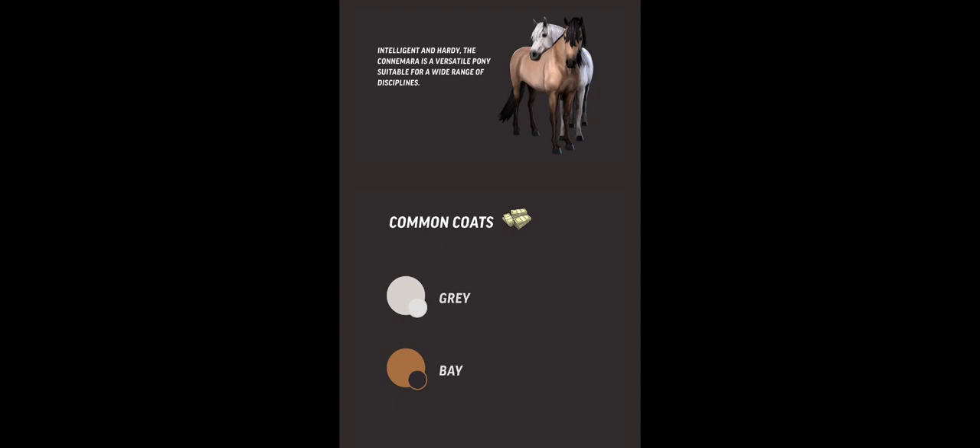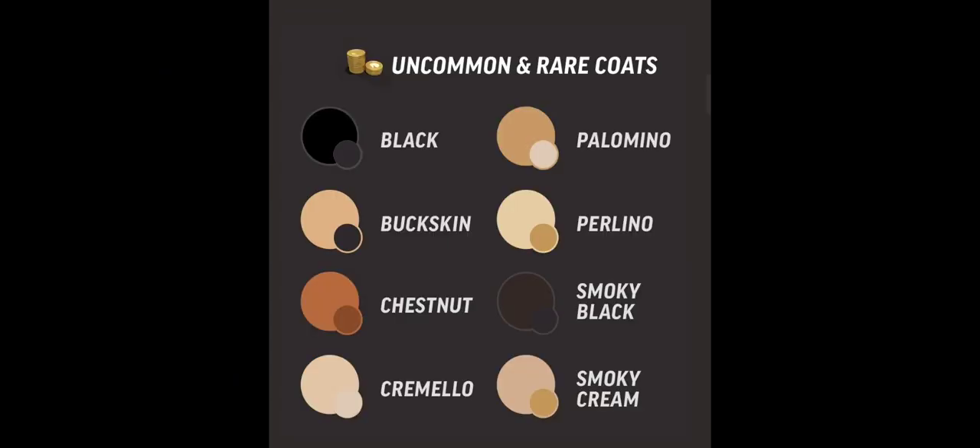So the Connemaras have two most common colours: grey and bay, as you can see here. The grey and the bay you can get with e-cash. Then these coats - the black, the buckskin, the chestnut, the cremello, palomino, smoky black and smoky cream - you have to buy with e-coins. That's a bit unfortunate because those are basically half the coats in the game, but greys and bays are actually one of my favourites so I'm not complaining.